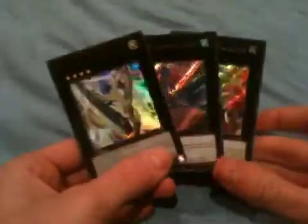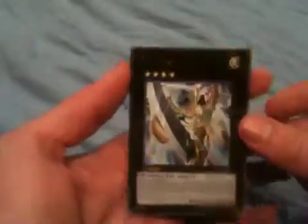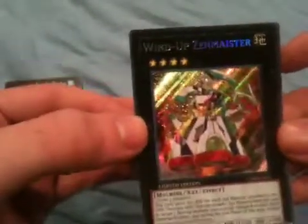I have three here. I have the first starter deck Exceed monster, Number 39 Utopia; I have Number 17 Leviathan Dragon as a Exceed monster; and this Wind-Up Zenmaister — I think it's Zenmaister — but a lot of people, whenever this first came out, were probably like 'how in the world does this work?'